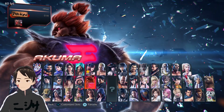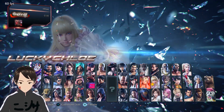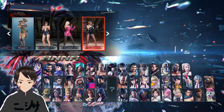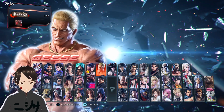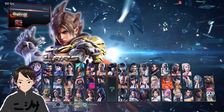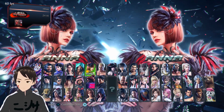For example, if I pick Anna and I decide I want to go pick Lily instead, you see the star completely disappears. So what this star actually does is you can just press start and it will immediately select your character for you.